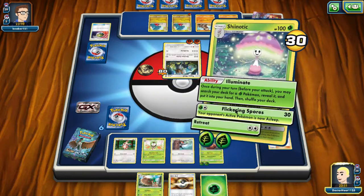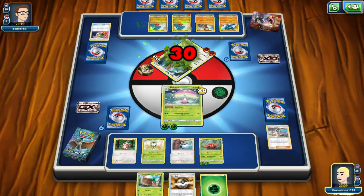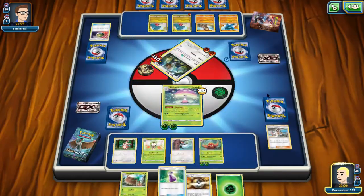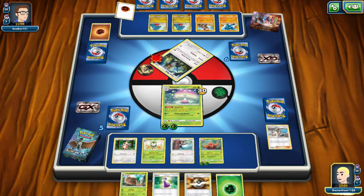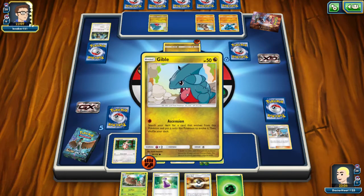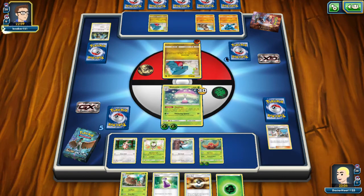You tricked me! Flickering Spores for the defeat, and you're asleep too. Good. We got a potion. He can ascend — he's got enough. I don't like that. He's got a good setup.